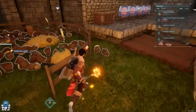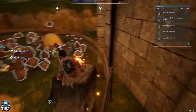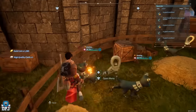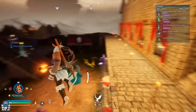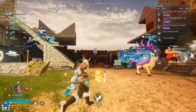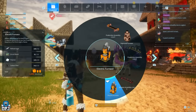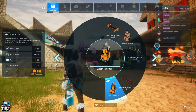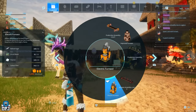First up, we have the duplication glitch. As of Wednesday the 24th of January, this is still working — I did this literally two minutes ago so it 100% still works. It requires good timing. I actually made a full video on this which I'll link in the description. Essentially, you build something with the required materials, place the item down, cancel it, and you double up — duplicating the materials required to craft it.